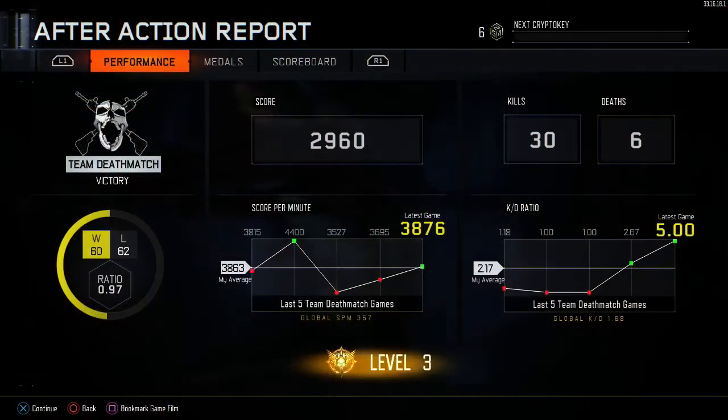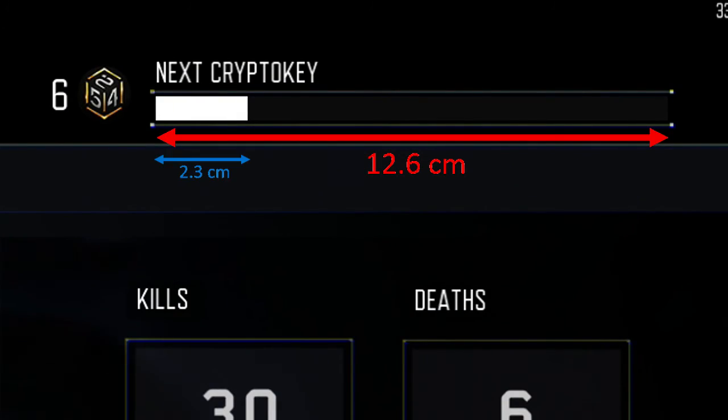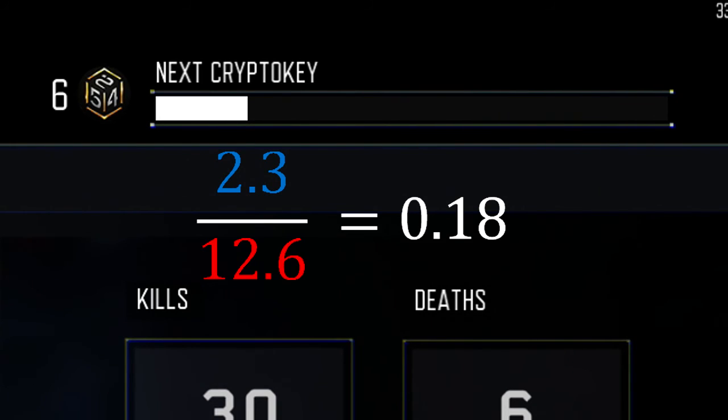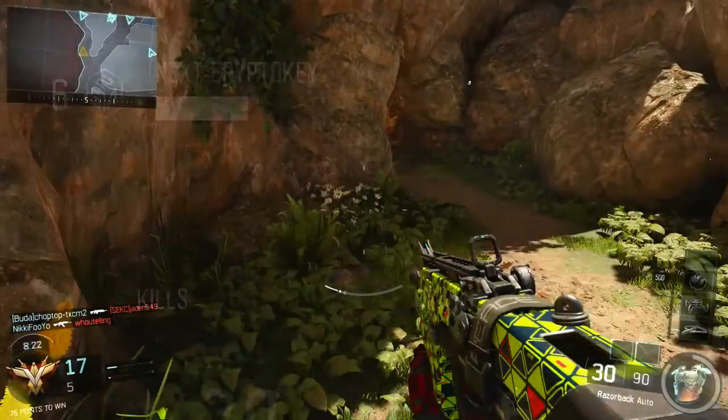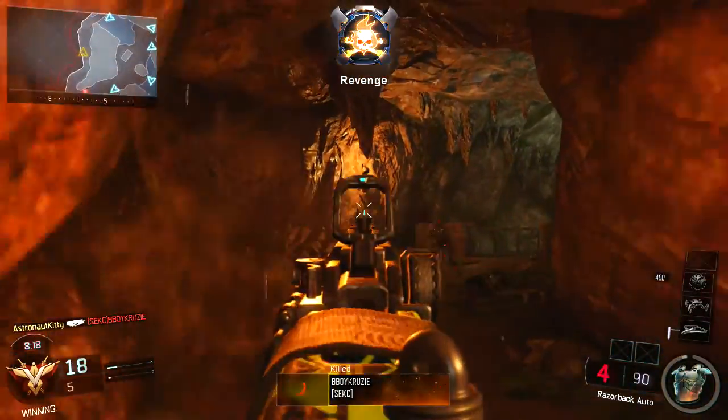So for example, on my screen the bar was 12.6cm long. Say if the white progress meter was 2.3 centimeters long, I'd divide those two numbers to get a percentage of 18%, or 0.18 CryptoKeys — so here I had 6.18 CryptoKeys. Then to see how many CryptoKeys I got for a game, I just found the difference between this number after every match.